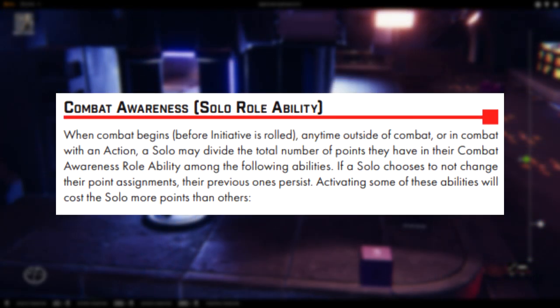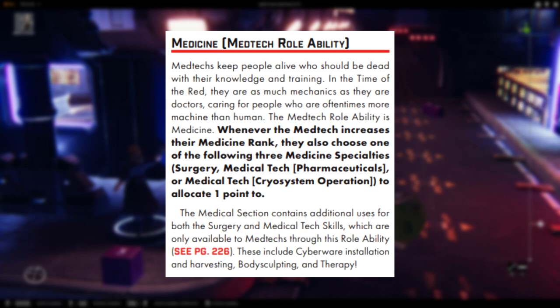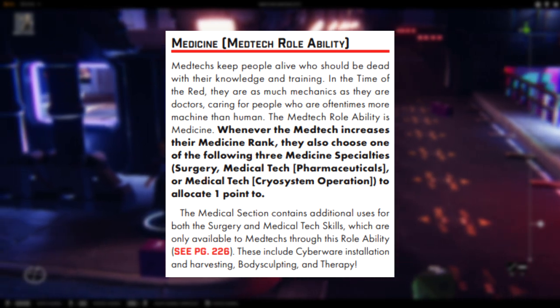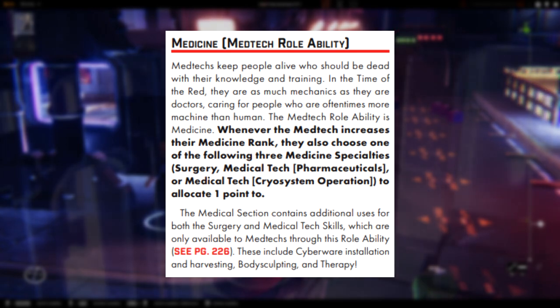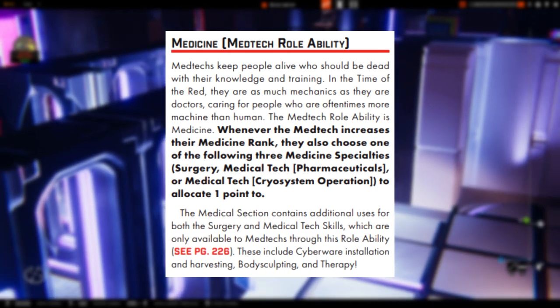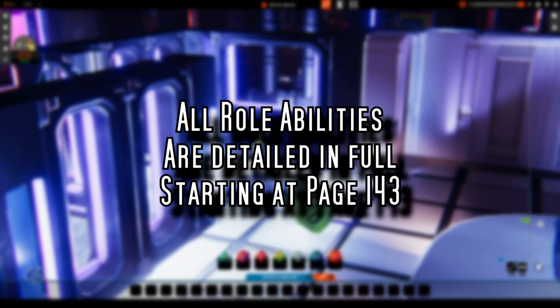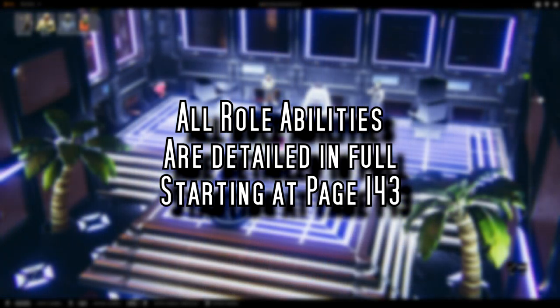A good example is Solo, which in its role ability Combat Awareness lets them decide what abilities they wish to tap into at the start of combat — upping their damage deflection, pushing their initiative up higher, or dealing more damage. Then you've got Medtech, which in a similar vibe has sub-abilities that are like mini point-buy skills only a Medtech can use; you can put them into things like surgery or running cryosystems. Healing in Red is not like D&D, but having a Medtech who can shove you into a cryopump bag and put you in stasis is what'll be the difference between a dead character or a living one. No matter what role you pick, your first role will always start with four points in their role ability. Once you've picked the role, go peek at page 143 — technically 142 is where the section starts, but from 143 you can see where to go for your role. I am not going to go into multi-classing in this video.